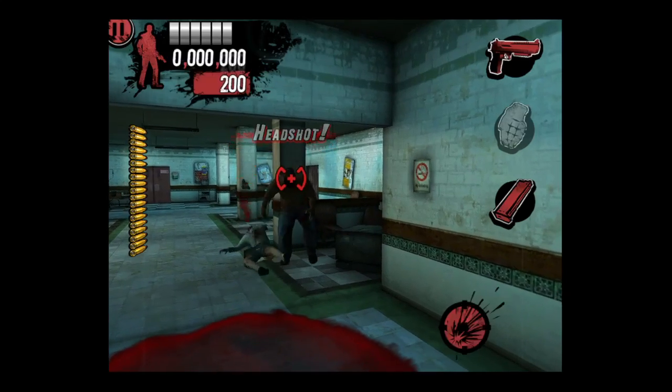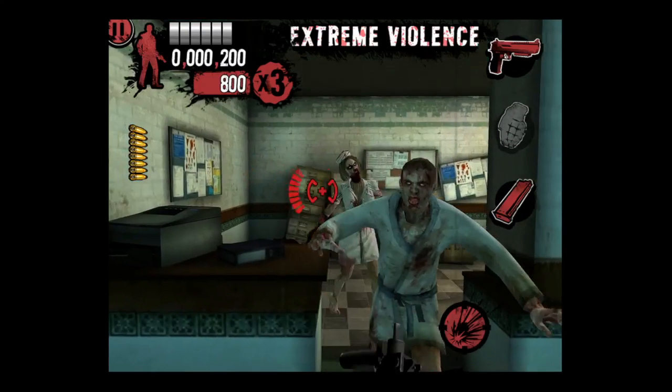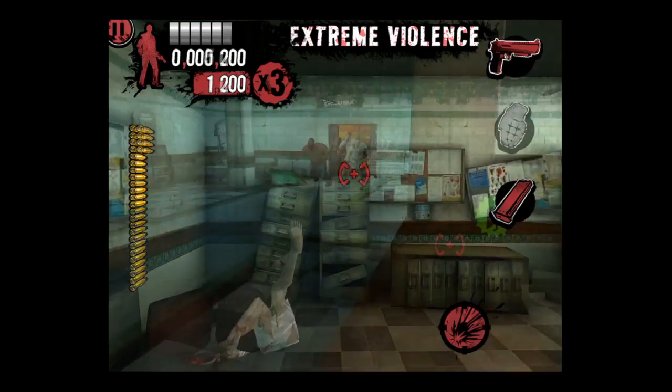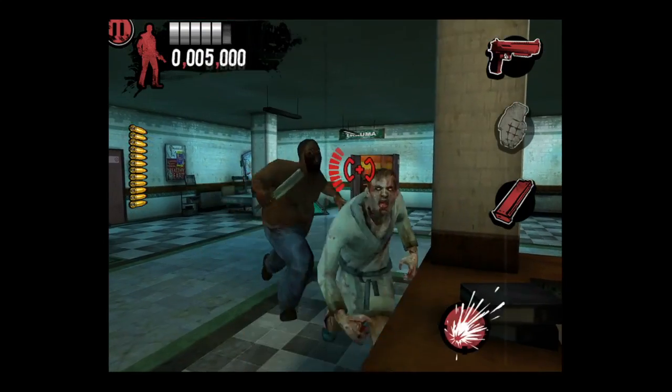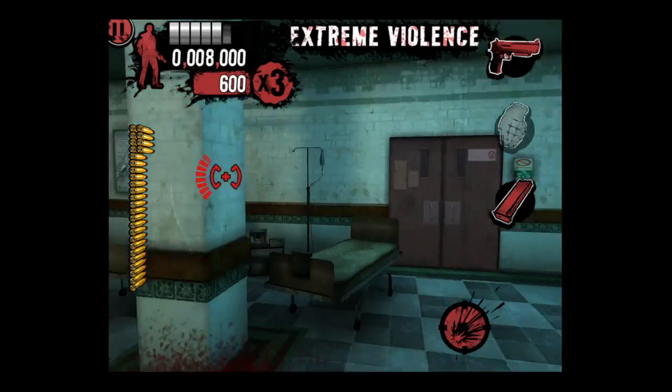Now this is the submachine gun — it's very good. Spray and pray, that's my method. It actually really does work when you're trying to do headshots. Just hold down the trigger and wave it around, and you'll pretty much take all the zombies' heads off at once.